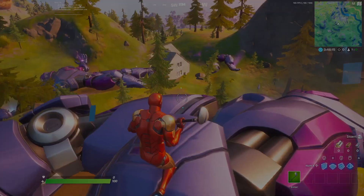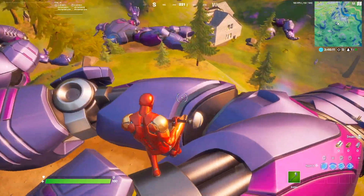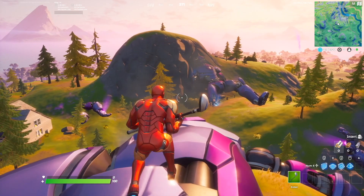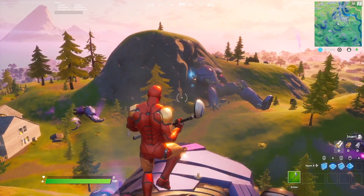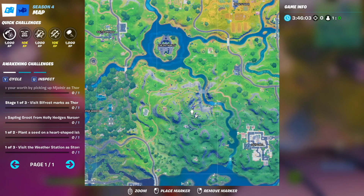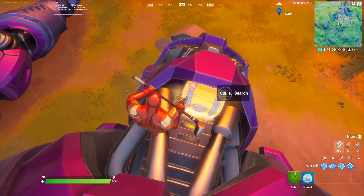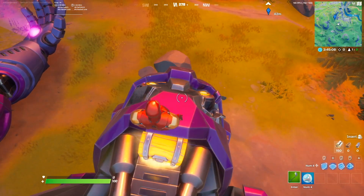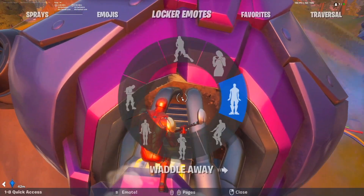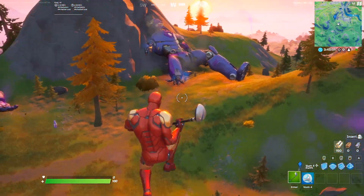Dance on top of different sentinel heads at the sentinel graveyard is our next Week 2 challenge. As the title suggests, you need to land at the sentinel graveyard which is right over here in this mountainous area. All you need to do is dance on top of the heads — I'm just going to do a little waddle emote right here and that counts as one of the heads.